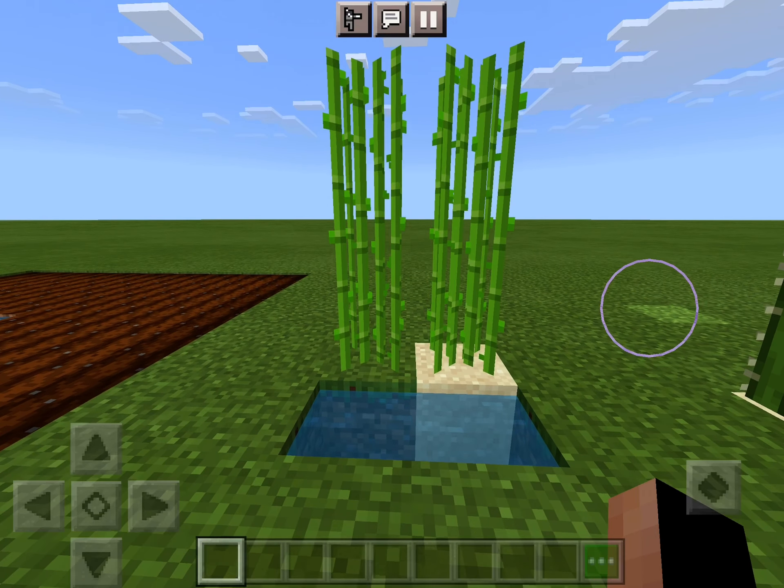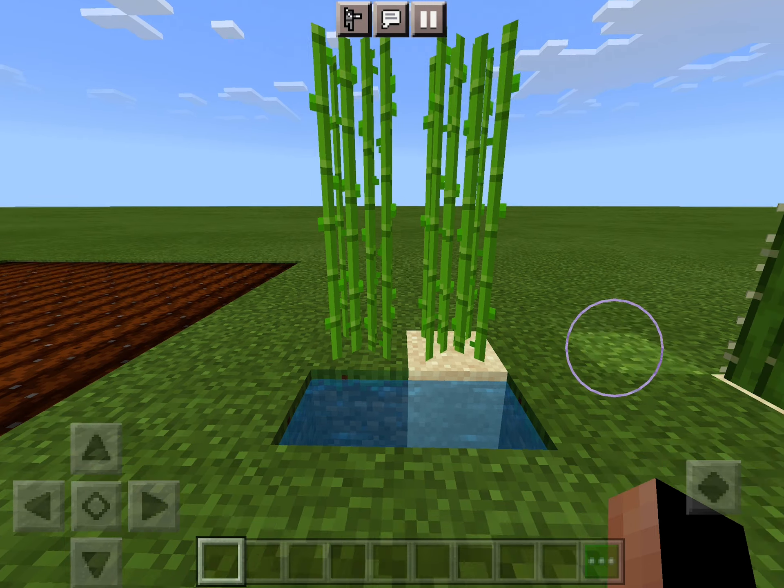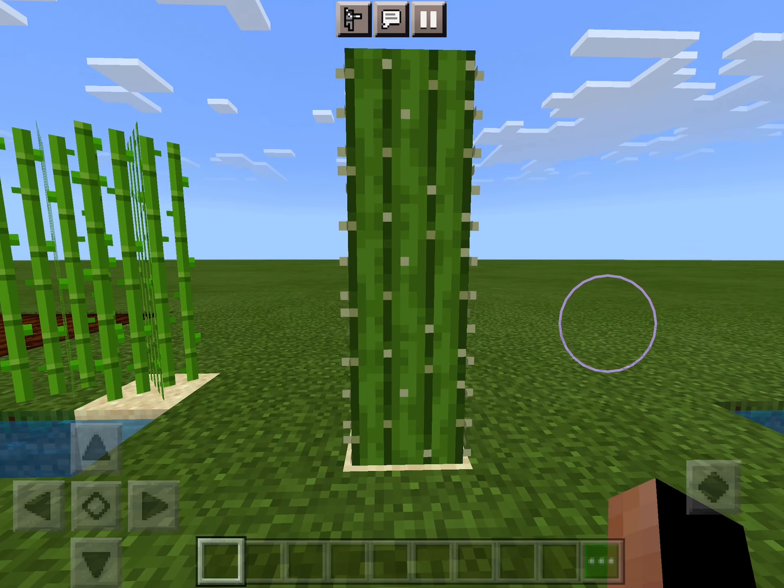Moving on to sugar canes, which can grow adjacent to a water source — no farther, no diagonal — and they can grow on sand or dirt. You can find these near rivers a lot. There's also cactus; they don't need to be close to a water source and they grow only on sand.